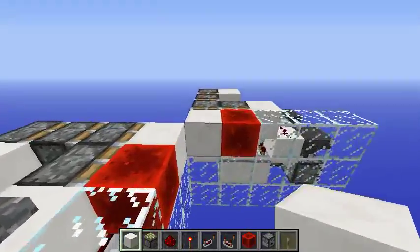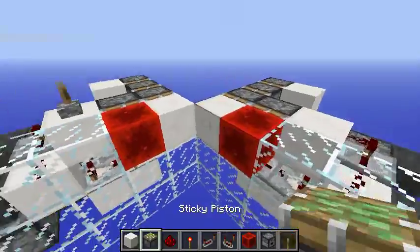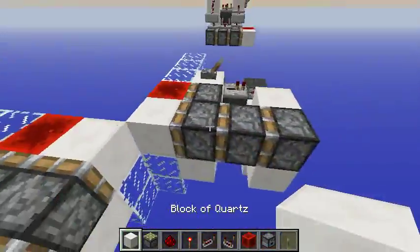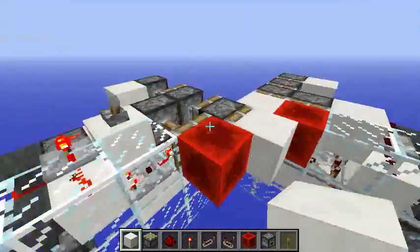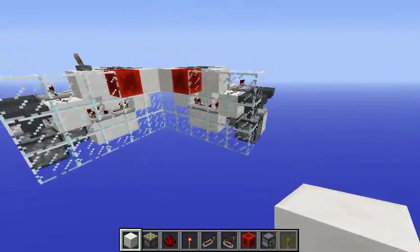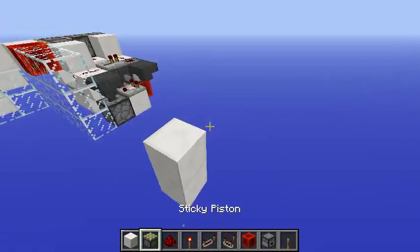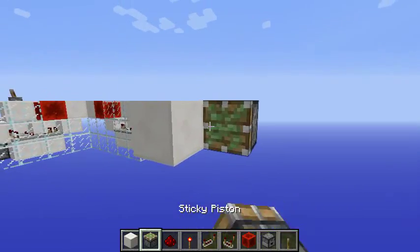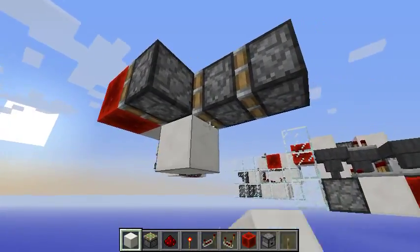By the way, if you're worried about this ugly redstone piston here, you can hide it easily using piston trains — or whatever you call them. I'm sure that if you're looking for a flush triple piston extender you know what I mean. So let's go and build one of these — it's really not complicated.